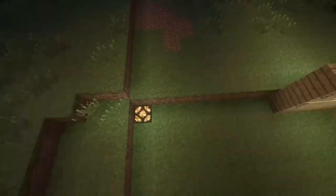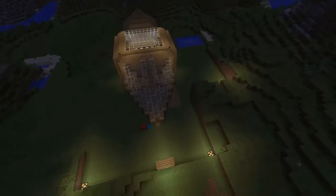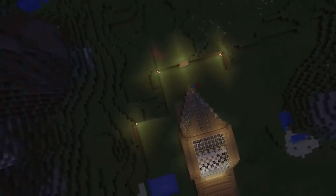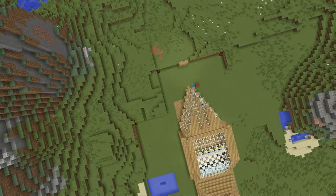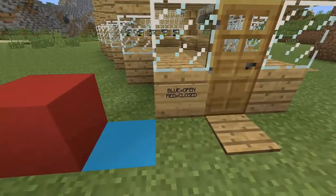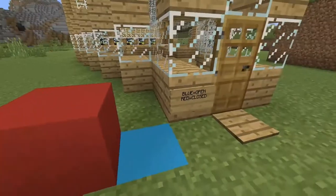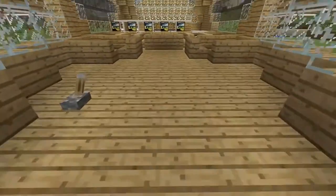Over here we've got the Redstone ramps, as I did myself. There's three of them so far, but I'm probably going to add more. This is what basically happens — when I set it to day, they turn off. Blue equals open and red means closed. So it's on red right now, so it's closed. It's the Redstone restaurant.